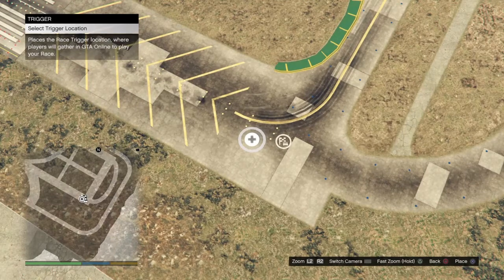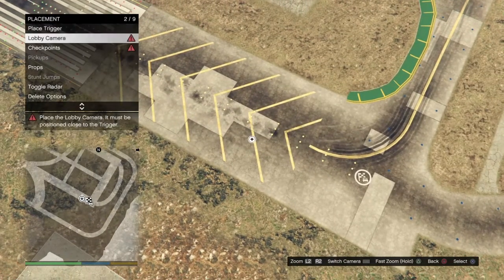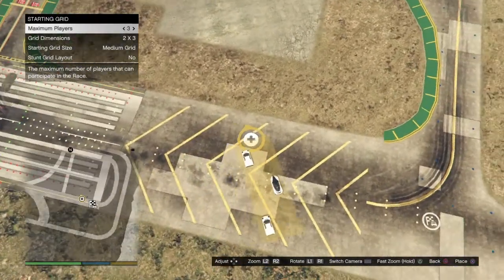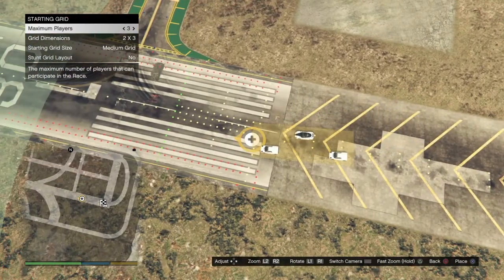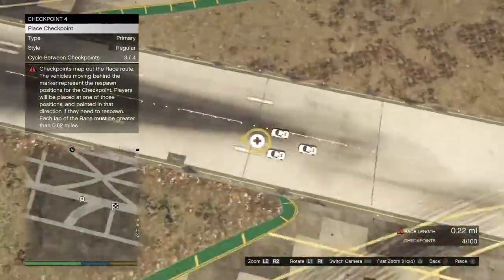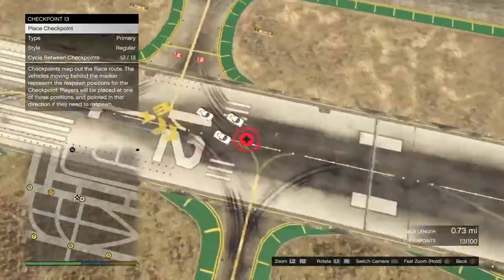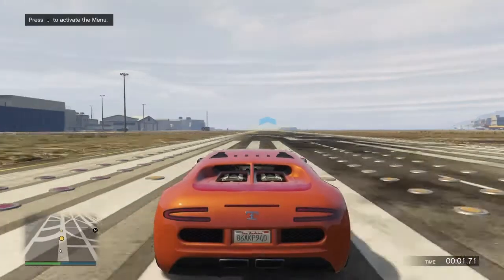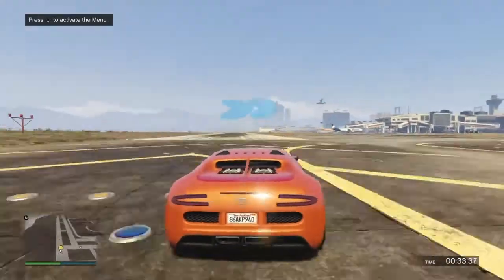After placing the trigger, go to Checkpoints and place checkpoints, but the race has to be at least one mile long — it is required to be one mile long or it's not going to work. It can be more than one mile, but no less. After completing the race setup, test the race.